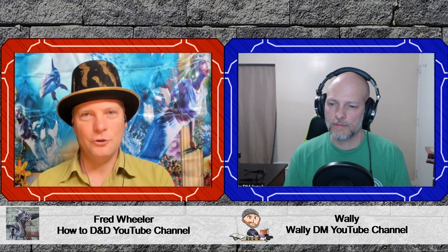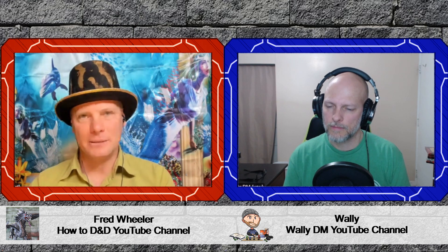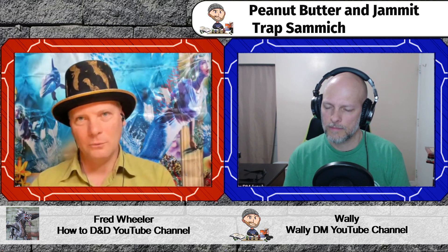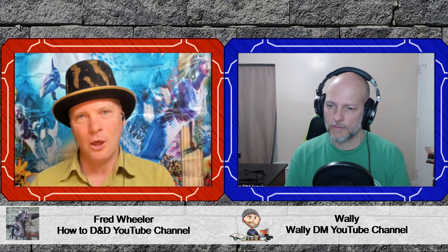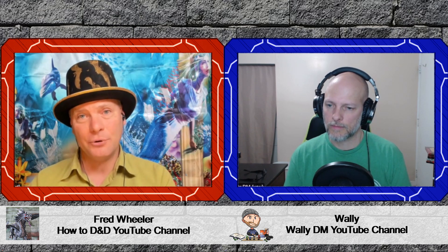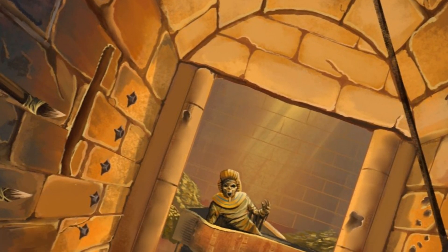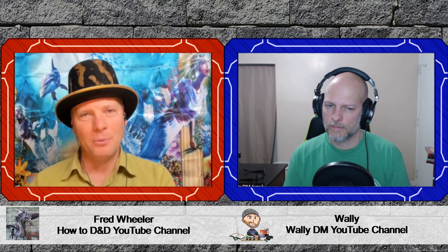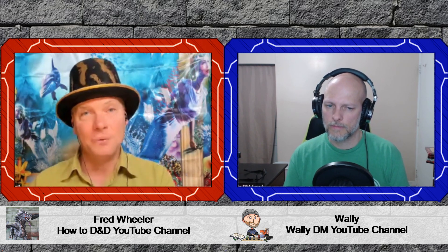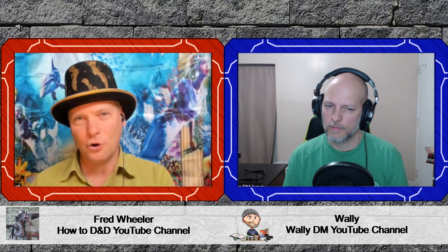For traps with a trigger you can't reach because it's too far away, sometimes the best approach is to jam it rather than disarm it. If a trap has holes where darts shoot out, stick stones or rocks in the holes, or jam it up with wax or cloth. You can also jam a pressure plate using iron spikes or a piton, provided you can get into the gap. It might set off the trap, but it's another option if you can't physically disable it.